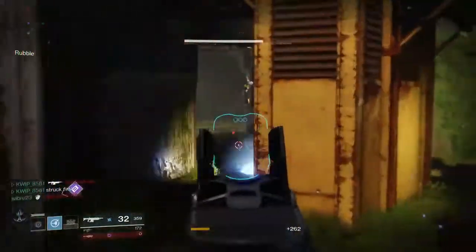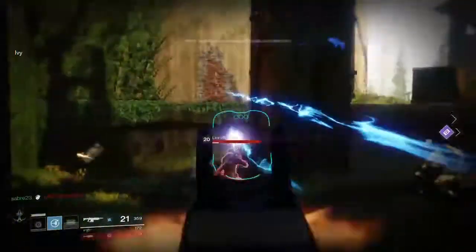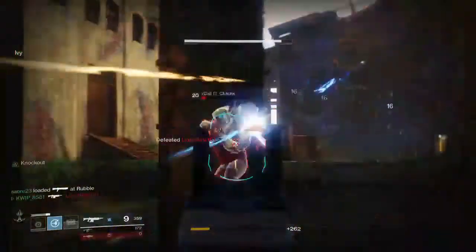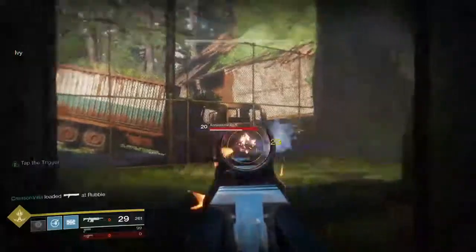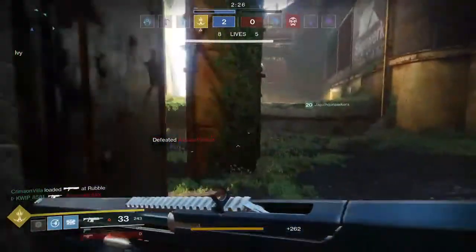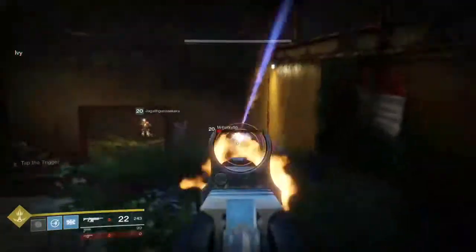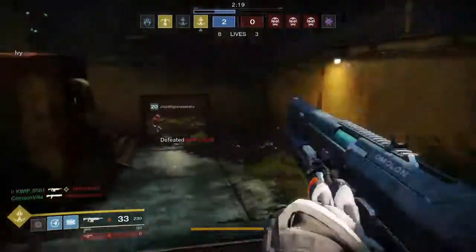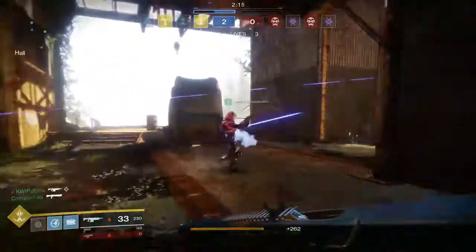There is also a good amount of cover on this map, and it's usually pretty easy to get into more of a mid-range fight if that's what you want and you don't want to use a scout rifle. So often using a slow rate of fire auto, such as the Prosecutor or the Uriel's Gift, is going to be a really nice option. It'll be really strong in the mid-range and quite solid in close range, where you can get into a lot of fights.